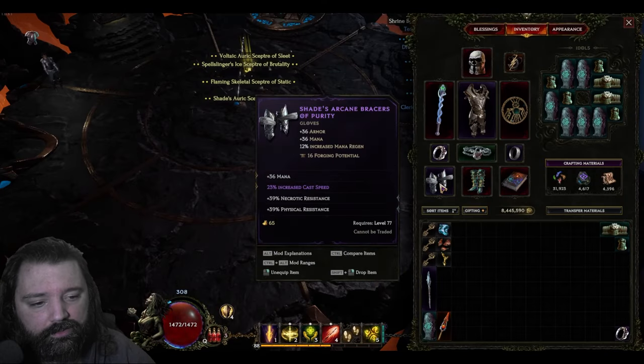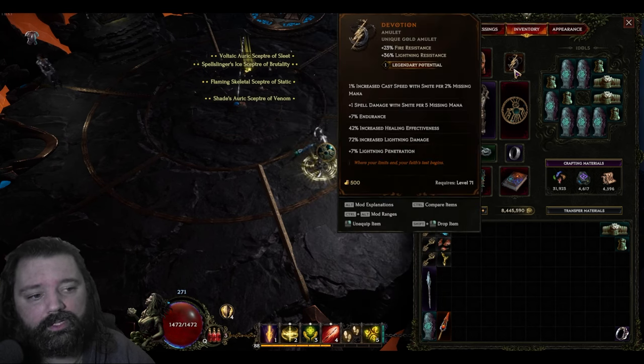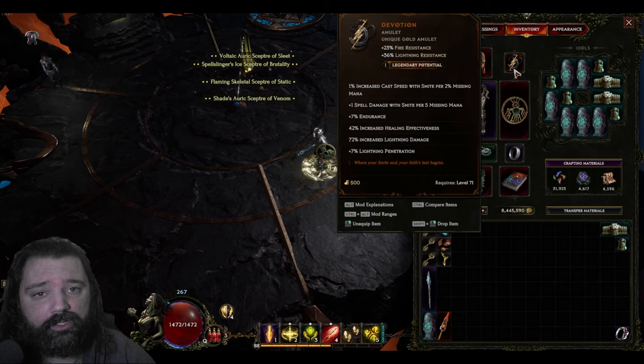Look to place cast speed in as many places as possible. In this setup I've got it on the gloves, getting it from the belt, getting it in the relic — and also keep in mind that you get increased cast speed when you're missing mana. All of this combined allows you to spam Smite even faster. The more you can spam the ability to deal damage, the more you're actually healing as well.